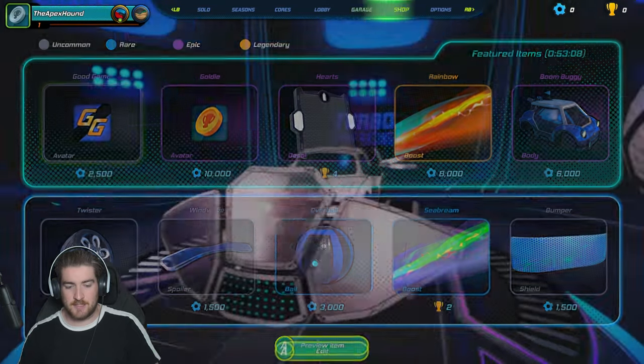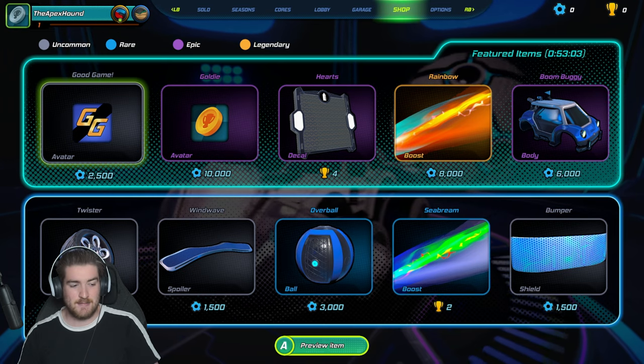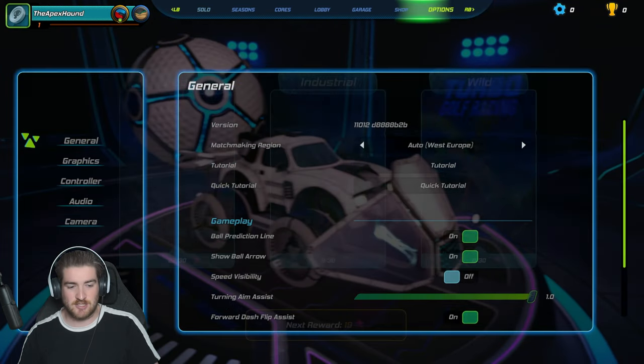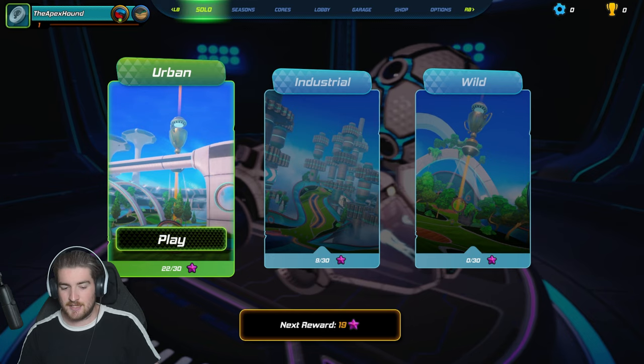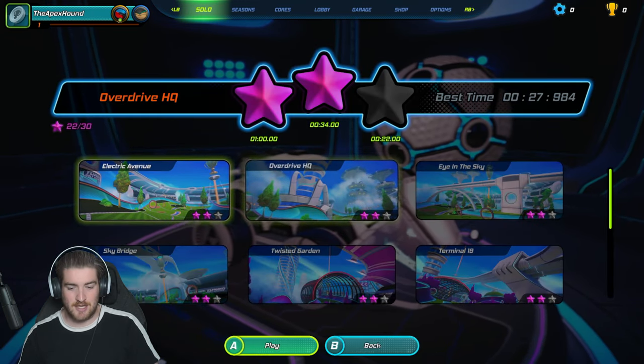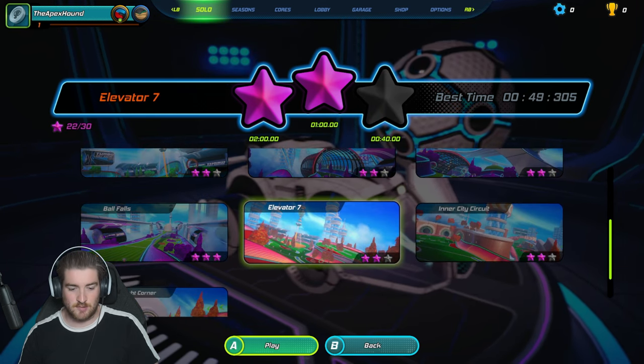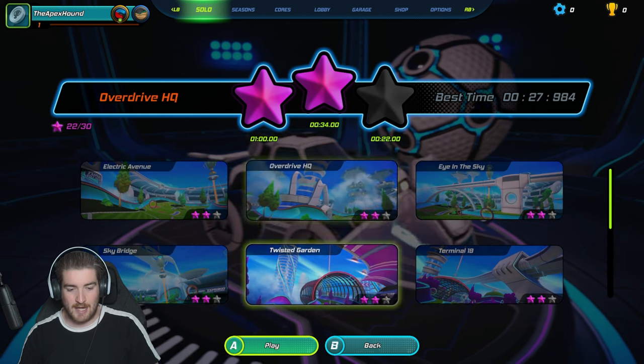I have two stars in most of the tracks in here, three stars in a couple of them. But now that I've got a few extra cores - like the magnet is really handy - I'll probably be able to do a little bit better. This is my car at the moment, I think it looks pretty slick. We don't have any money yet; I think you have to do online games to get the money. Let's jump in and check out some of these tracks.